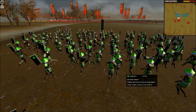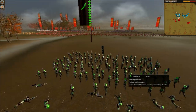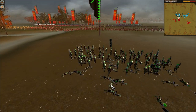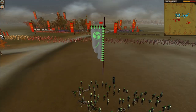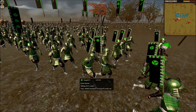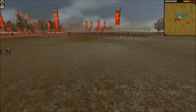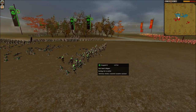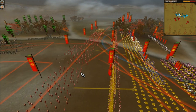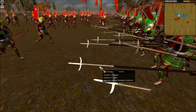That volley did a lot — this Yari Ashigaru has now lost 40 men. More volleys come in from the left side; this unit is down to 60 out of 150 — 110 casualties total — and it's absolutely demolished, going to rout. This Katana Samurai is making a big mistake just walking up and giving my archers more time to shoot. I'm going to use them to their full potential before withdrawing them all behind my line. My Yari Ashigaru are going into Yari Wall formation to hold up his Katana Samurai.